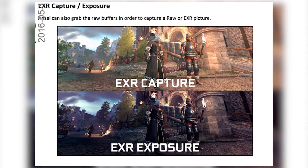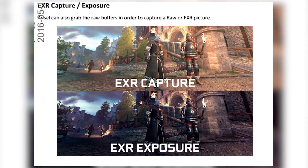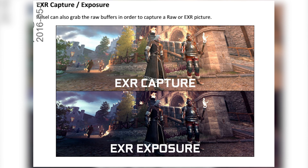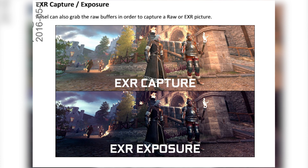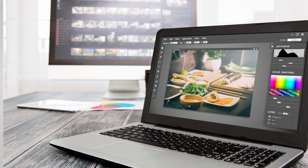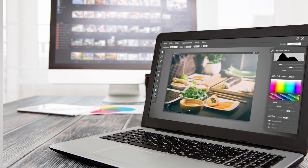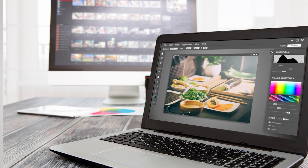Built-in HDR and post-processing effects — effectively Instagram-looking stuff — will help you customize the look of your screenshots further without having to use a program like Photoshop. But if you're a pro at image editing, you can actually also get the images in RAW format, so you can play with them to your heart's content later on.